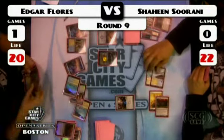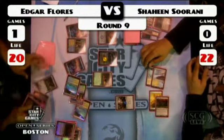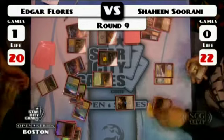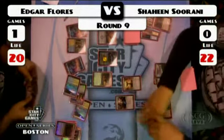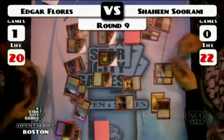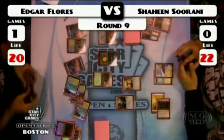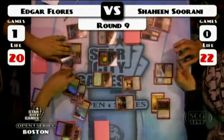Tectonic Edge takes out a Tectonic Edge. Edgar is definitely thinking about the Colonnade plan — he's deep enough into his mana. He's getting to the part of the game that Shaheen wants to be playing, while Shaheen's still sitting here in the early game, trying to develop his board. There's an Ever-Flowing Chalice for one — kind of replaces that Tectonic Edge mana, but you don't want to be spending mana to replace mana.